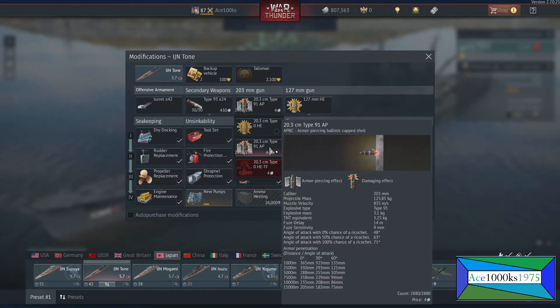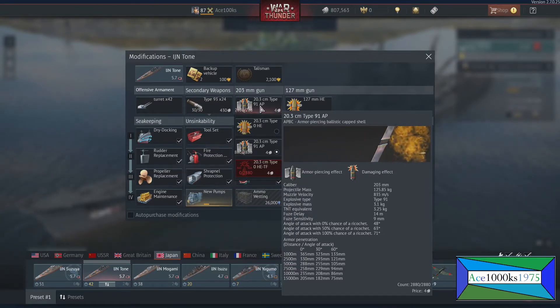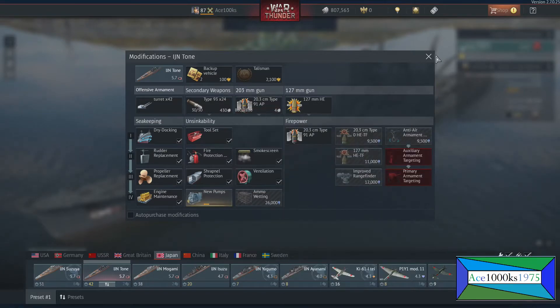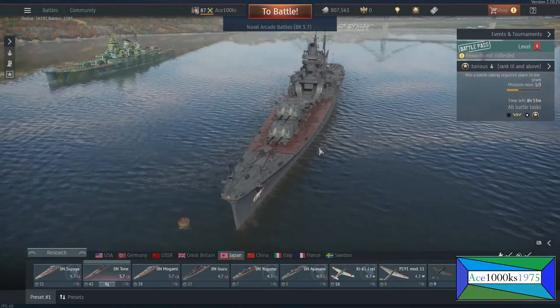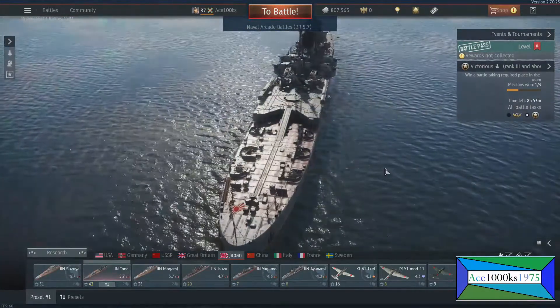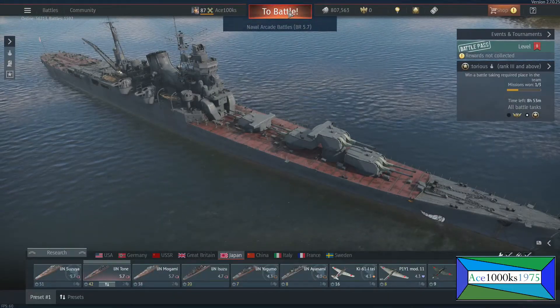These armor piercing shells have pretty good penetration of 365 millimeters at zero degrees when you hit a flat plate. And at 15,000 meters or 15 kilometers, it's 205 millimeters hitting a flat plate. I think it'll be good against most heavy cruisers and anything below that, but against a battle cruiser or battleship, I don't think these shells will be good enough to do a lot of damage to such ships.